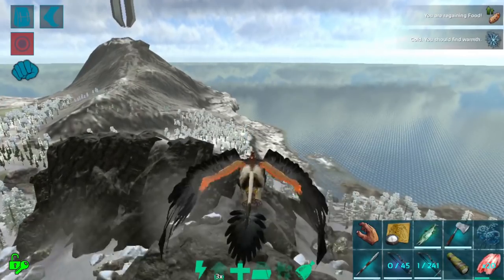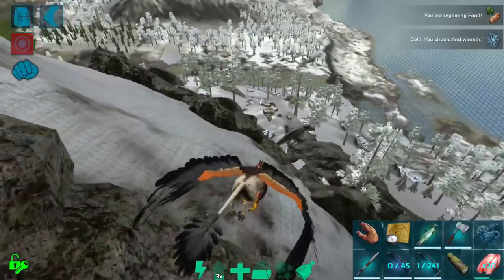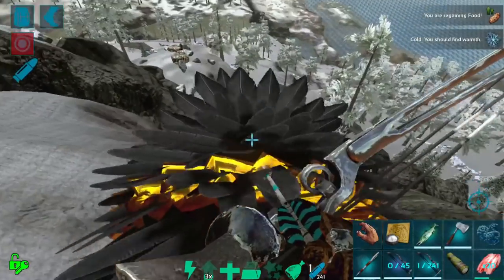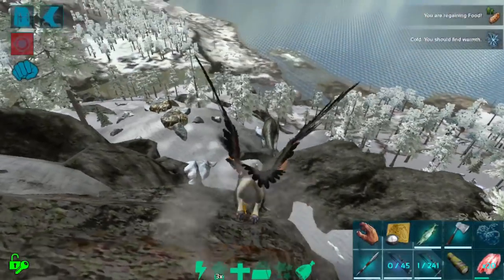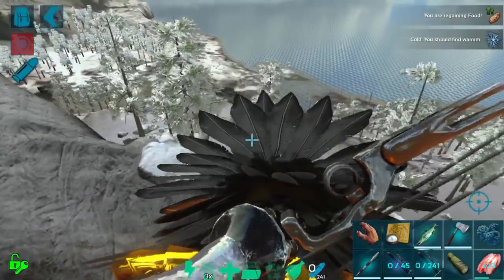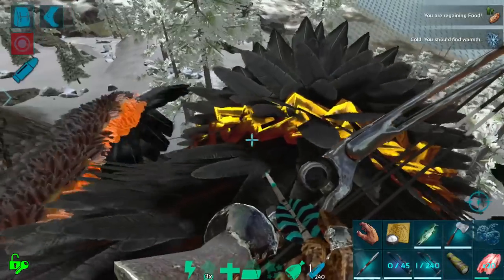I basically took my basilos out and gathered a whole bunch of biotoxin — I spent a long time getting some biotoxin and making a ton of toxicant arrows. I do like toxicant arrows better for giga taming than longneck stuff, just because you can fire them a little bit faster and they do about the same amount of torpor if you actually hit them.